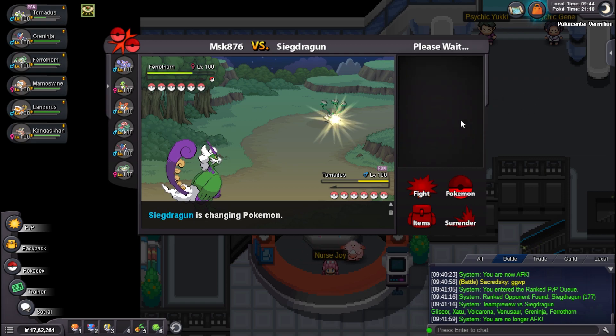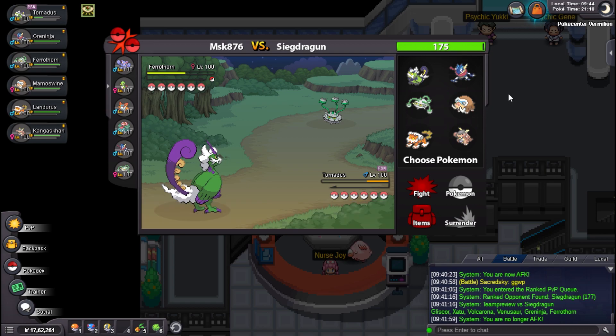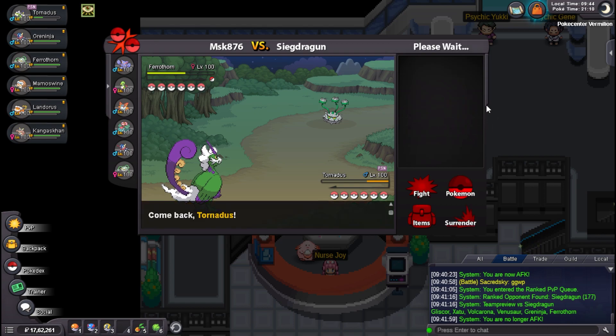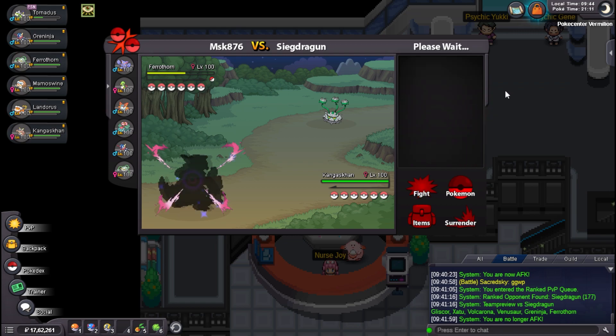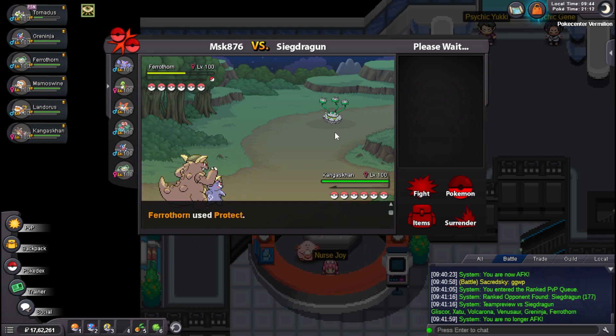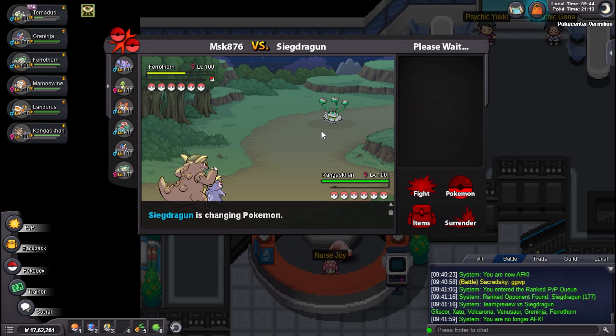Poison — okay, that's interesting. U-Turn out. Toxic Zapdos. Ferrothorn comes in, that is absolutely fine. He has Venusaur for my Greninja, which is annoying. I'd like to go in and just fire off a Fire Punch honestly. He should Protect — I think — but I don't want to risk anything, I just scare him off with Fire Punch. Because if he does get scared, he should technically go Volcarona here. So I'll go Body Slam, or even Venusaur if it's Bold.